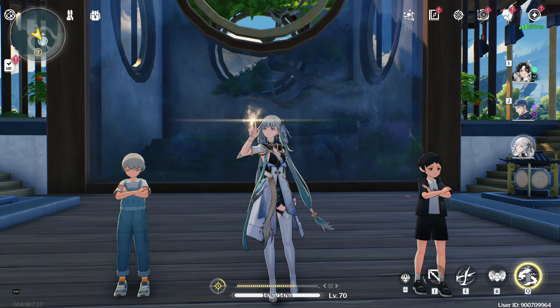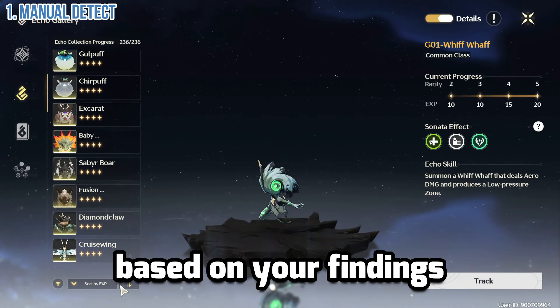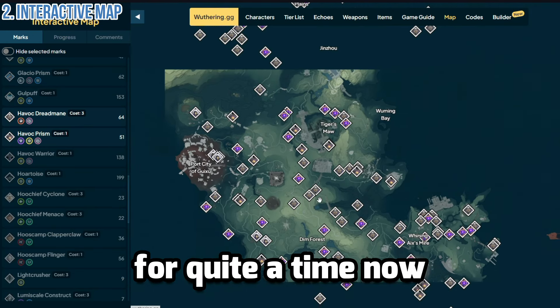To level up your data bank, you need to defeat an enemy and absorb its echo. And how do you do that in the most efficient way? You have two options: go through the echo gallery and filter from bottom to top based on your findings, or use the interactive map that has been on Google for quite a time now.